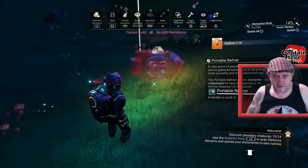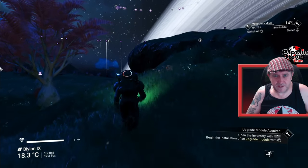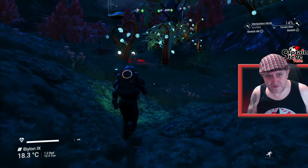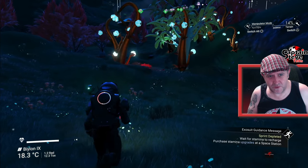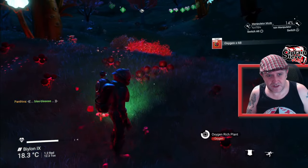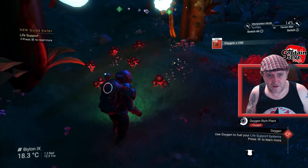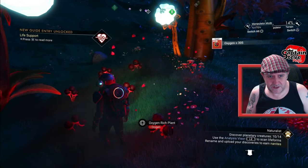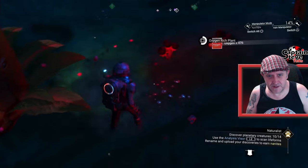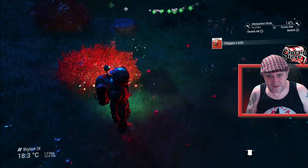Why is it not letting me put it down? No editing permission — I must be on somebody else's base right now. We're heading back to the portal. Oh, look at this — right near to my portal there's a load of oxygen plants just here, just sitting in the wild, free for my pickings. Loads and loads of oxygen. It's quite rare in this expedition and we need a lot of it. If you're duplicating stuff, you only need one bundle really.